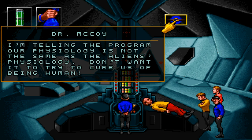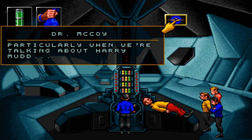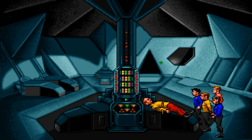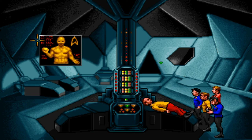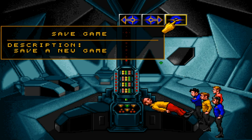The capsule slides into the machinery on the bed exactly as it's designed to. Well, that's a good thing, isn't it? I'm telling the program — our physiology is not the same as the alien's physiology. Don't want it to try to cure us of being human. That would be too much to hope for, would it not, Doctor? Particularly when we're talking about Harry Mudd. Did it work? I'm gonna save again.